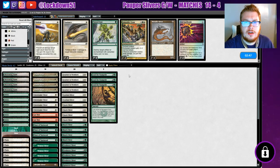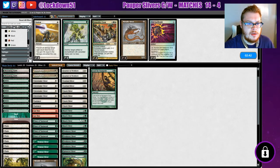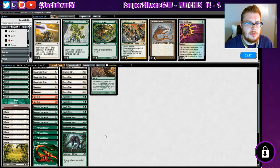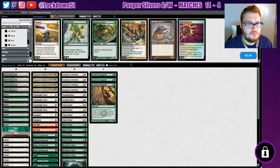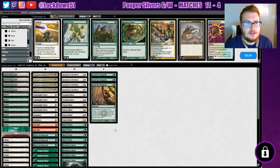Gut Shot is excellent here. Sun Lance should be good. We'll take out Spinnerets and maybe one Vines. Yeah, let's take out one Vines — let's run it like that.